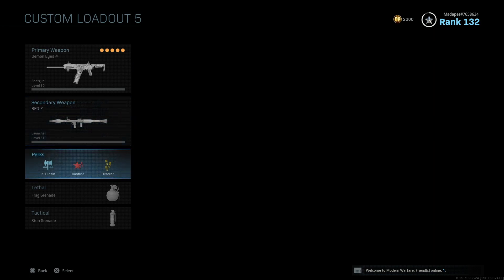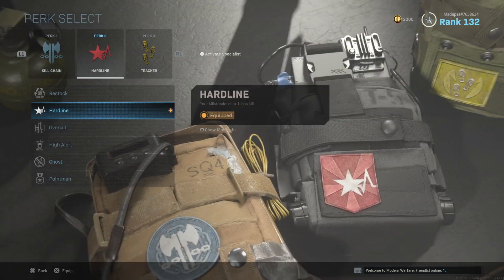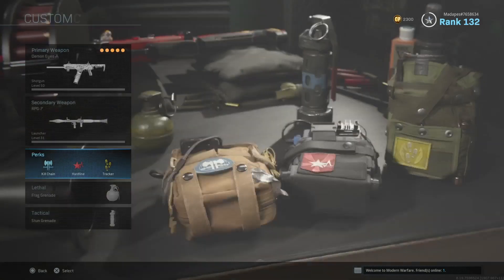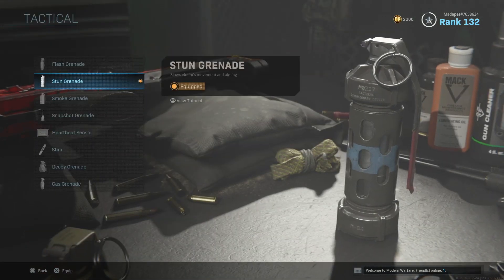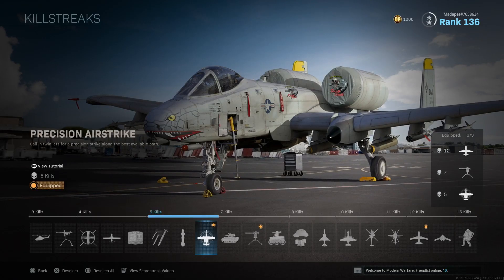The RPG is a great secondary just because you can get an easy two kills with it. You want Kill Chain and Hardline as your perks. The third perk doesn't matter a whole lot. You definitely want Kill Chain and Hardline because your killstreaks can actually chain to the next killstreak, which is very nice. Frags and equipment don't really matter a whole lot — they help in some cases but not significantly.